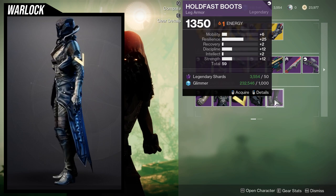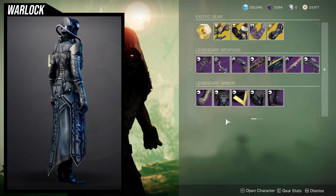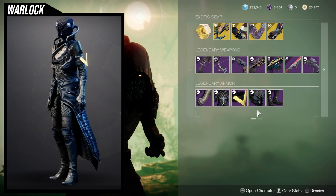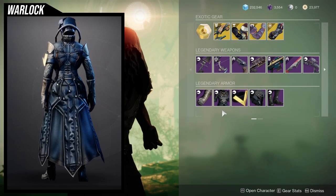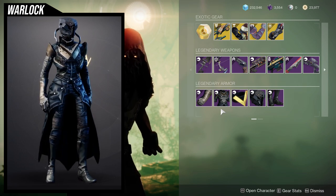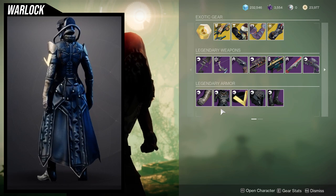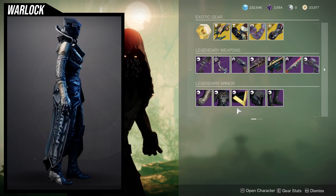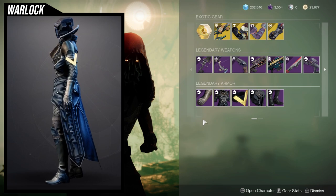The boots are pretty wild — actually probably the coolest piece from the whole set for Warlocks. I'm not saying the chest piece or the helmet's not good, it's just the boots look really cool. The helmet is really cool too, and the chest piece is cool, but it has this really weird rib cage thing on the sides that I'm not a big fan of. The arms are pretty boring, and the bond actually does not change glow color, so just be aware of that.